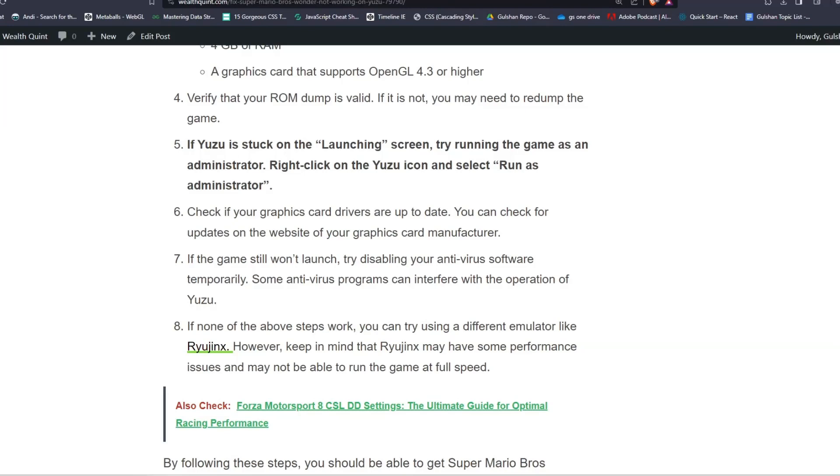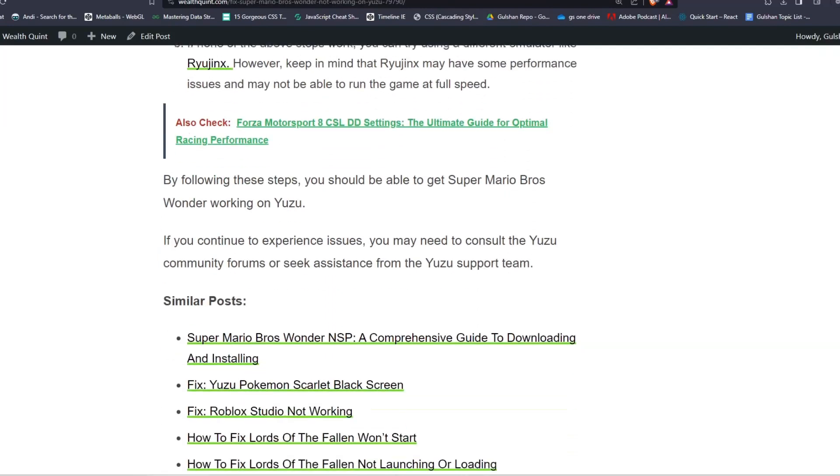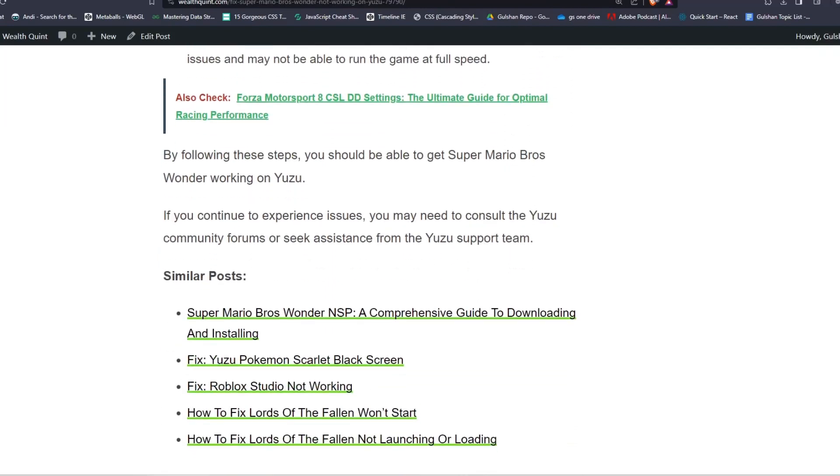If none of the above steps work, you can try using a different emulator, as you will see here. However, keep in mind that you may have some performance issues and may not be able to run the game at full speed. By following these steps, you should be able to get Super Mario Bros Wonder working on Yuzu.